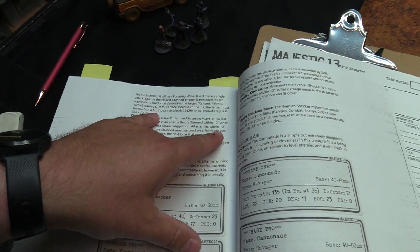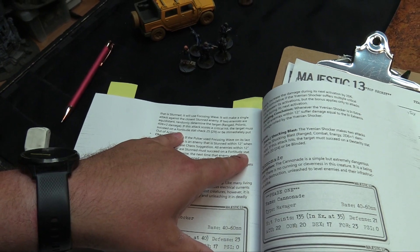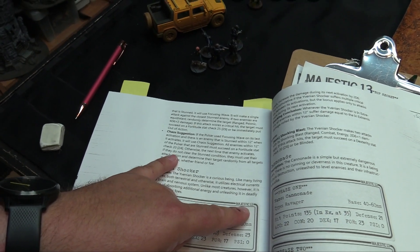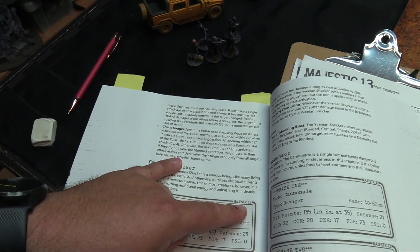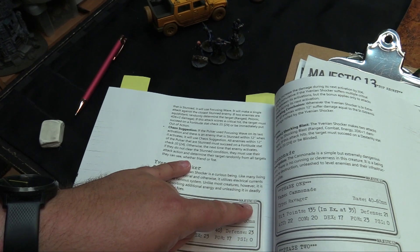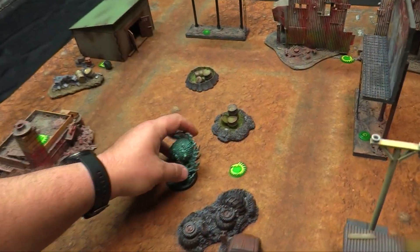Its basic action is Pulse Wave — a ravager ability, so it activates every time we attack it. All within 12 must make a Fortitude check on 18, or suffer d6 damage and become Stunned (which also means Deranged), and it's psionic. Focusing Wave: if it activates within 12 of a stunned enemy it attacks the closest stunned target for d6 plus 2 damage; a crit forces a Fortitude check or immediate out of action. Chaos Suggestion: stunned enemies within 12 must exceed Fortitude on 20 or attack a random ally on their next activation.